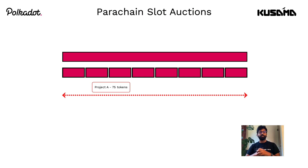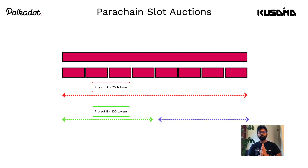Project B, which only plans to use four lease periods of the slot, bids 100 tokens for the range one to four. Project C observes this bid on chain and bids 60 tokens for the range five to eight. Why would they do that? Probably they are still working on their project and are hopeful they can launch it during the fifth lease period of this particular slot.